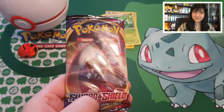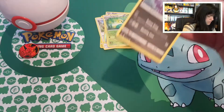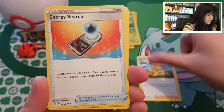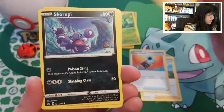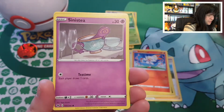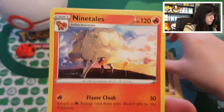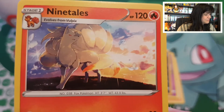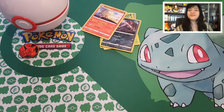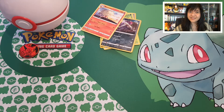And then our last booster pack — Sword and Shield. Hopefully we can find something beautiful in here. Let's start with: Energy Search, Team Yell Grunt, Skorupi, Hoothoot, Scorbunny, Pikachu — finally a Pikachu card! — Sinistea, and a reverse Croconaw. And a rare Ninetales, which is not bad because I do like Ninetales a lot. With a Lightning Energy. Giving you all the code card for Sword and Shield.